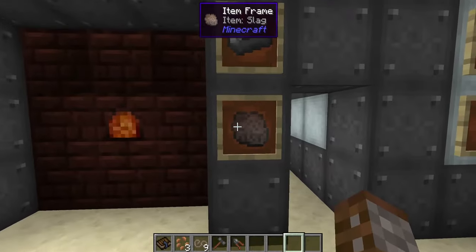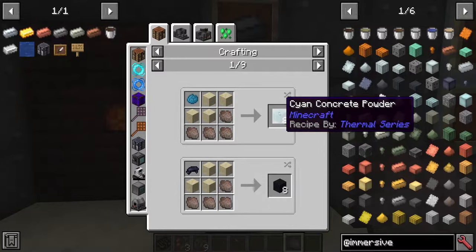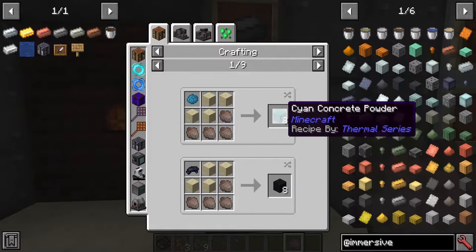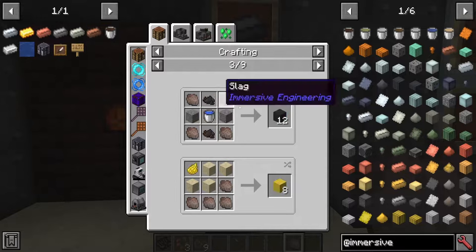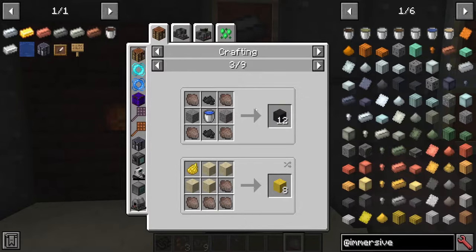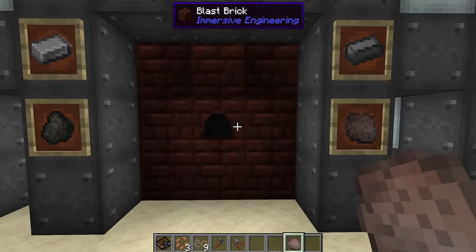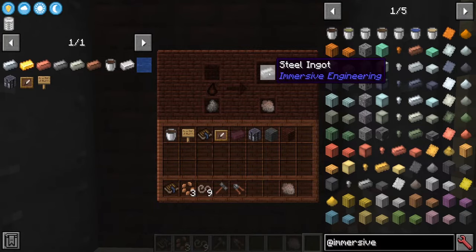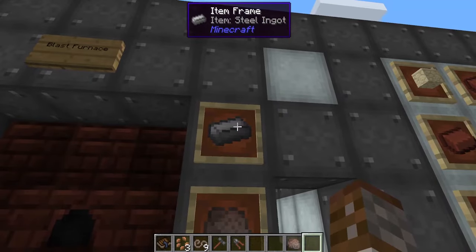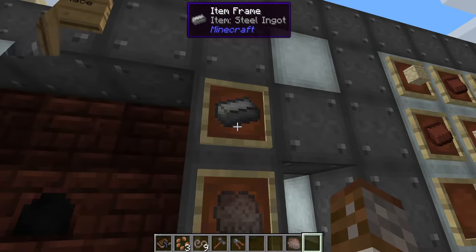Once completed, the Blast Furnace creates two things: steel and slag. Slag is just a byproduct — mostly a waste block. The things you can do with slag include making vanilla-style concrete, making asphalt (which is part of Immersive Petroleum and also needs bitumen), and using machines to make sand or liquid concrete. But the crusher and mixer are more advanced so we won't cover those yet. The furnace is done — we now have one steel and one slag.